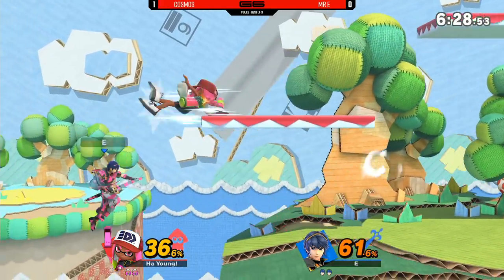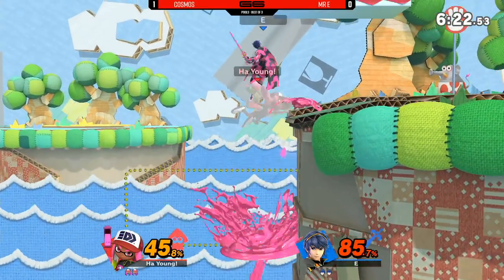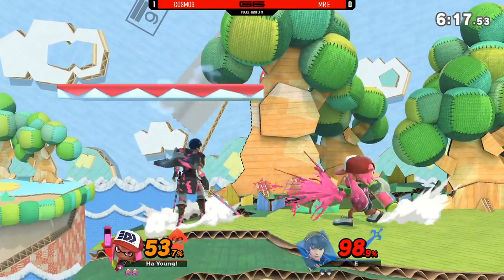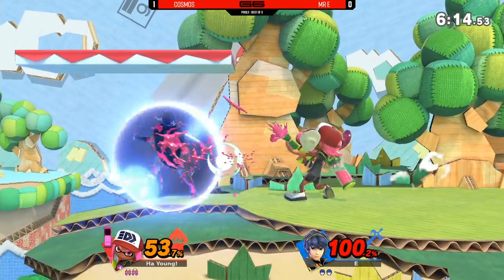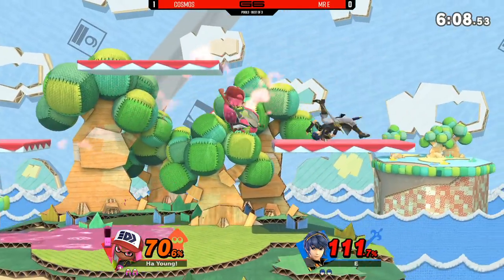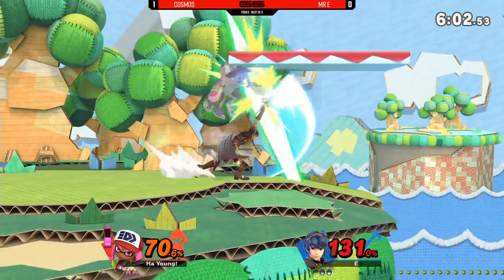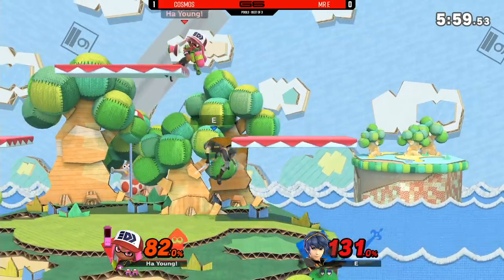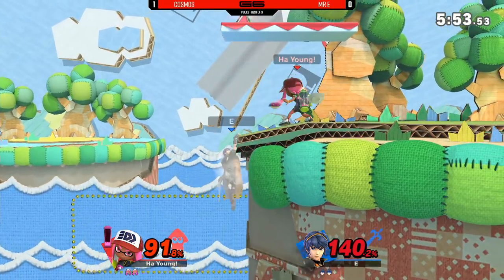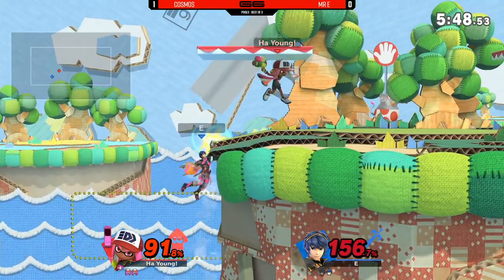Mr. E back on the board here. It was a dead even game for a second, but then Cosmos came out swinging, linking those aerials together so well. You know that Inkling anagrams to 'linking,' so it's only natural that these characters have a ton of combos. Gets the back air — sniffing out that roll in from Mr. E on the platform, almost desperate to get back to center stage. Have to see some tippers come through — forward tilt near the edge may do it even as early as 90 here. The splat bomb getting stuck on the platform, so that ledge trapping is not as strong as Cosmos would have liked.